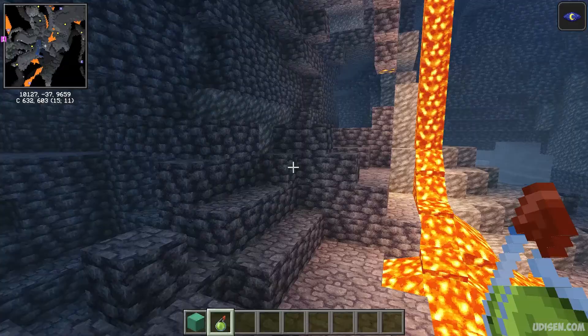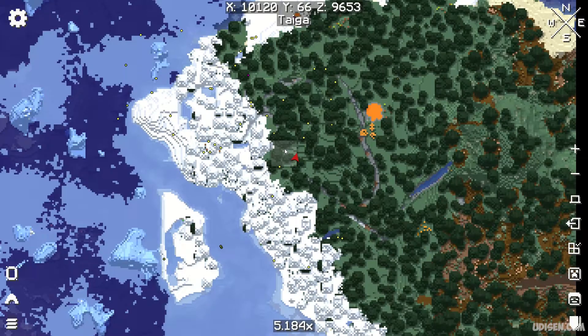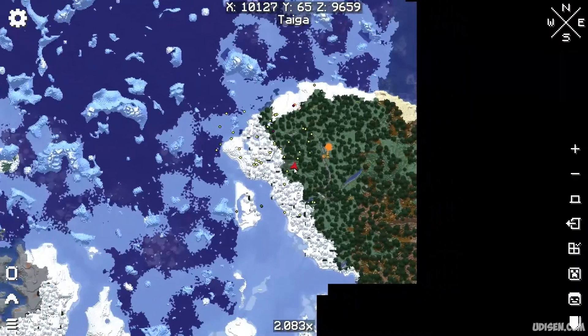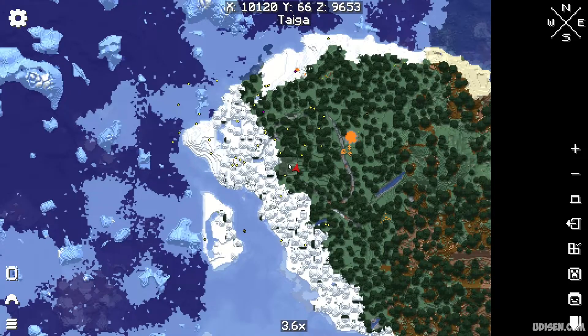After that, choose a place where you want to claim something. For example, I'm staying here — I want to claim this area. Press the right mouse button, then press M to open the full map with Xero World Map. Then press the right mouse button on the right chunk, because you can claim territory only chunk by chunk.